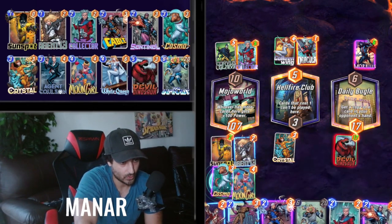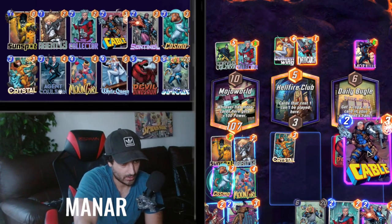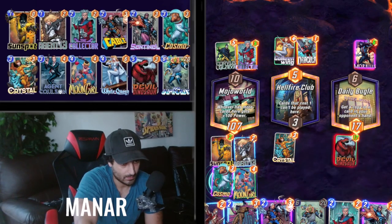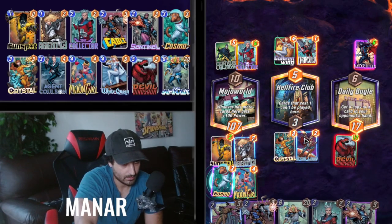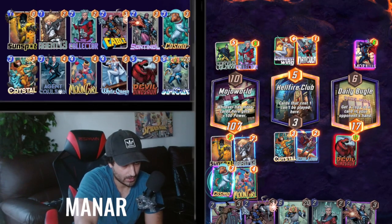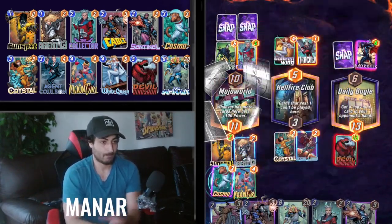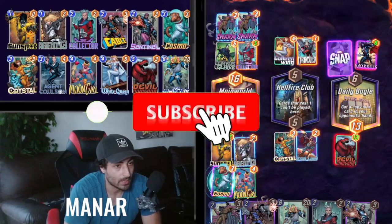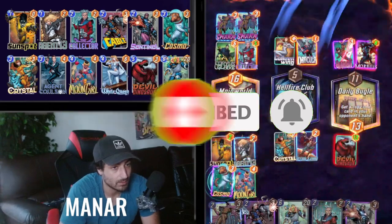Moon Girl here and Cable here. Actually we'll play this. Man, if I lose this game I'll be so sad. Oh man, I lose. Gambit kills me — I am reborn — Gambit kills me again.